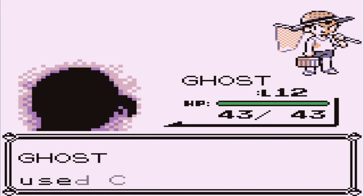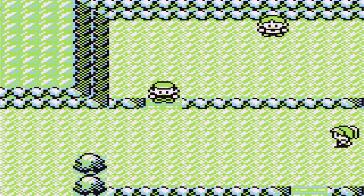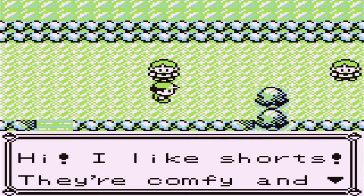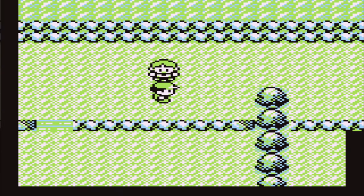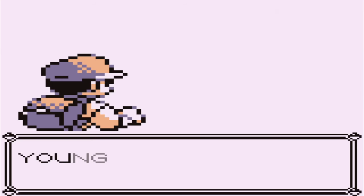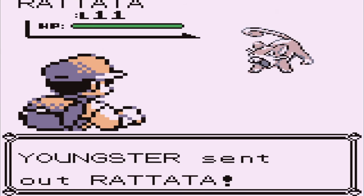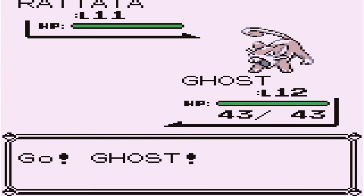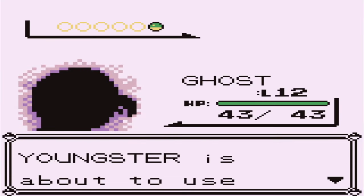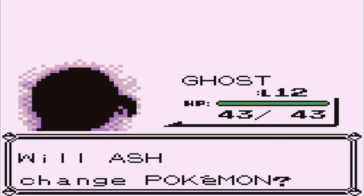But if you use Curse again, the screen fades, the fight ends, and the opposing trainer's sprite is gone. Leaving the area and returning, there's a gravestone in place of where the opposing trainer was. The move Curse wasn't usable in all instances, though — it would fail against the ghosts of Pokemon Tower and trainers you had to fight again. However, you could use it on them for the last fight. Our player figured this was the gimmick of the game to prevent soft-locking the experience. Because Curse made the game so easy, he just used it throughout the whole game.